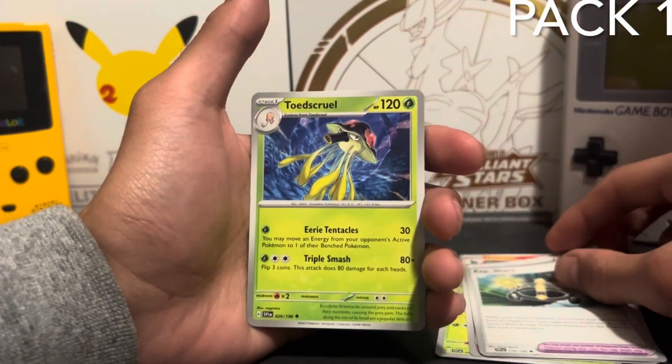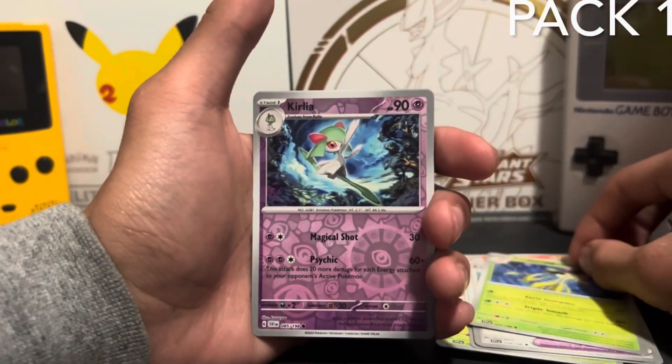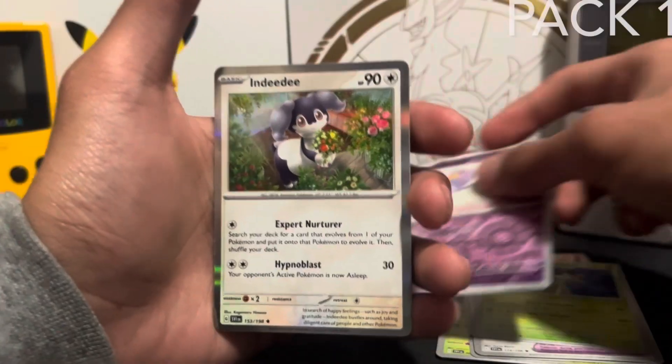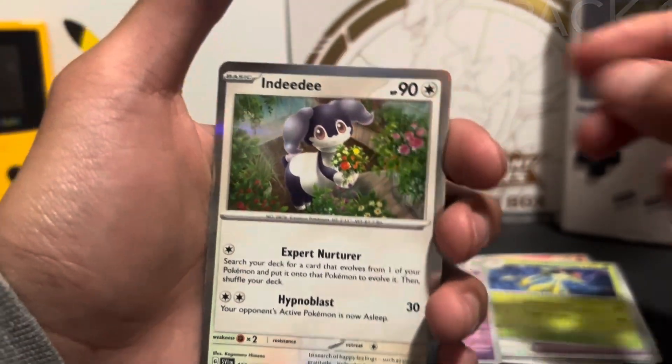Toadscrew — goofy. Caralia. Drifloon. Indeedy holo — okay, clean looking card. Kind of wack, but okay.